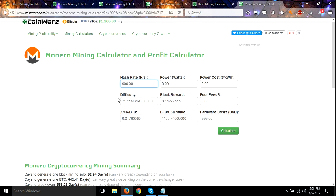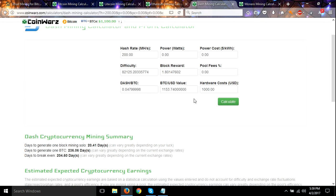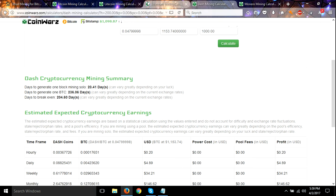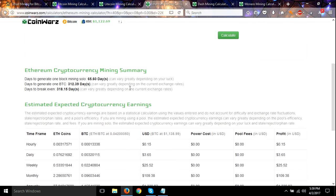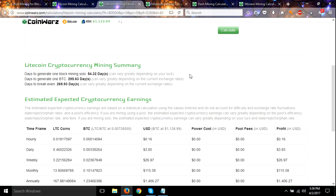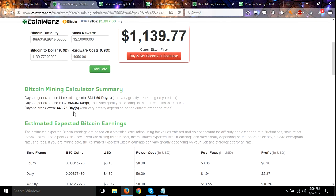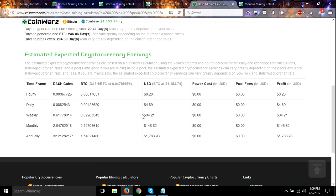So right now Dash is the winner — 204 days to break even. Ethereum takes 318 days, Litecoin takes 269 days, Bitcoin takes 443 days but that's a lifetime contract. The rest of them are two years. So right now at this moment, Dash is the best one to mine.